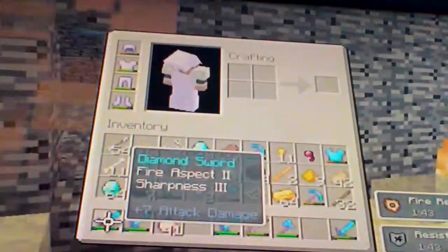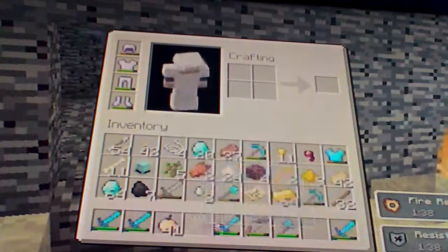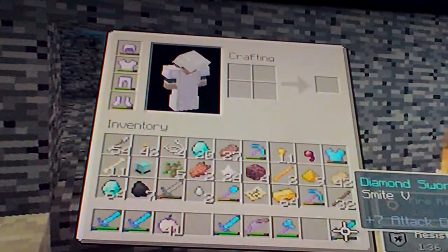This is my super sword with Sharpness 5 — no Smite — and that one has Smite. Let's see if this is better or worse. It's kind of doing less damage, so I would use a Smite sword if I were you, or fight him outside the box, because he'll barely even hit you and he's dead.